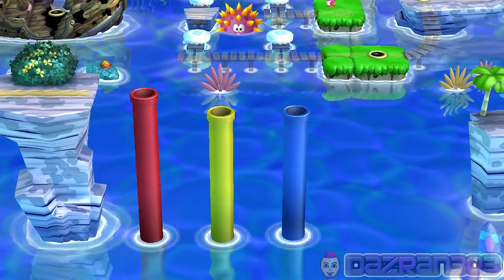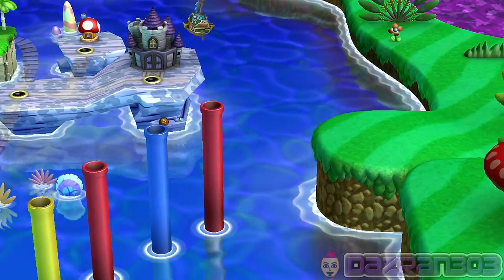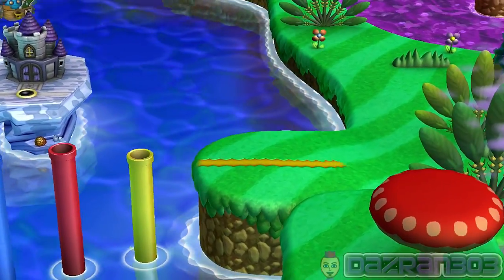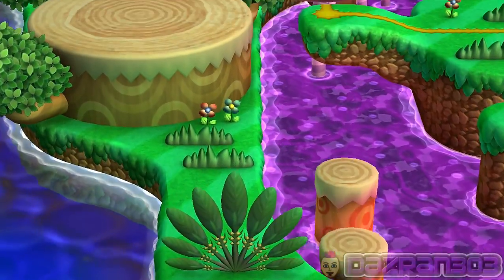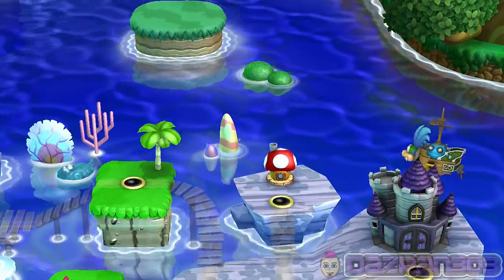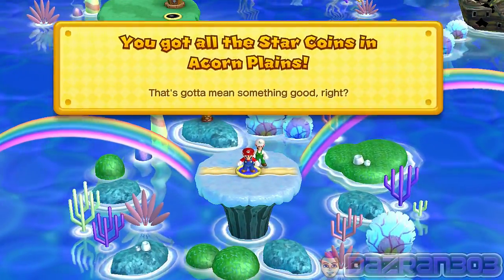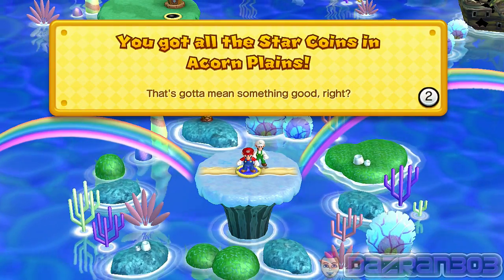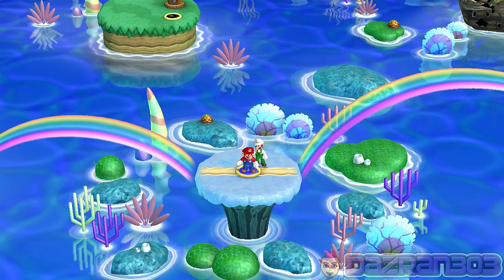Oh, this is like on the ice level with the big slidey thing — this is like a secret entrance to the other one! Another secret entrance — I love it! This world has two secret entrances into it! You got all the star coins in Acorn Plains — that's gotta mean something good! Cool, we did it!